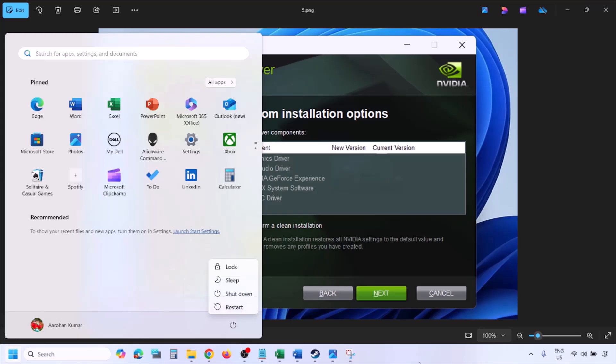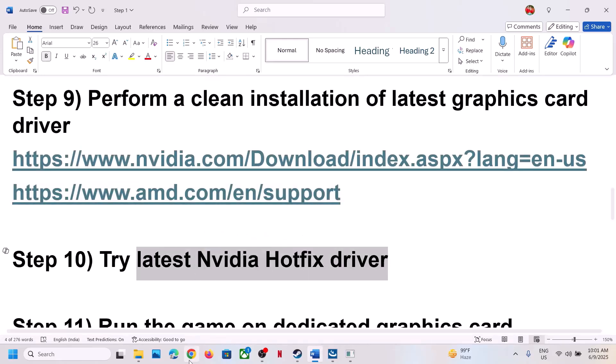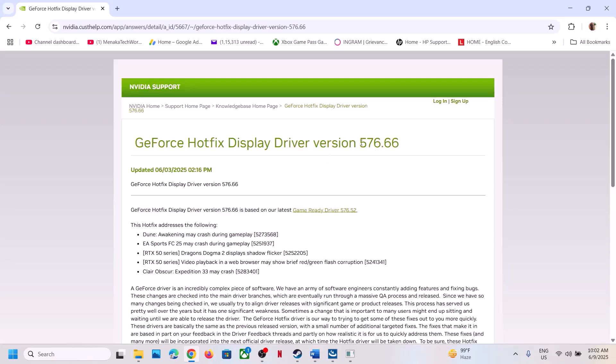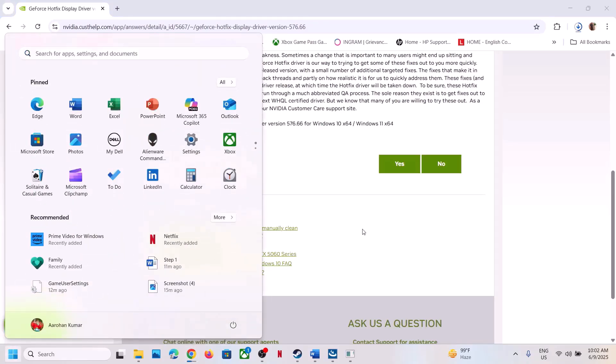Once the installation is complete, restart your computer, then launch the game. You can also try the latest NVIDIA Hotfix Driver — this has worked for many players. Search for 'GeForce Hotfix Display Driver' in Google, go to the NVIDIA website, and find the hotfix (version 576.66 at the time of recording). Download it, run the EXE, select Custom, check 'Perform a Clean Installation,' restart your computer, and then launch the game.